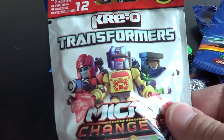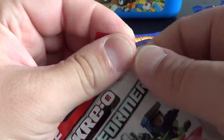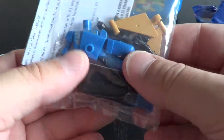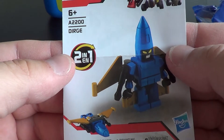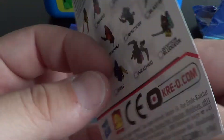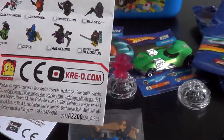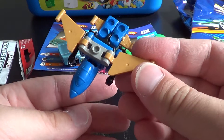Let's open the Creo Transformers. He's blue and it's Dirge. Let's put him together, and here he is in airplane mode.